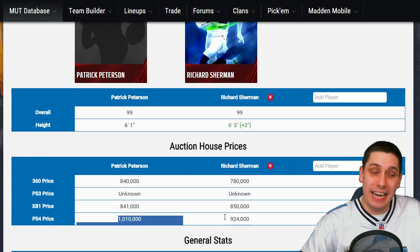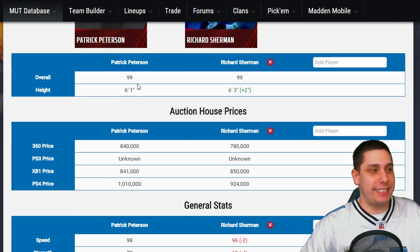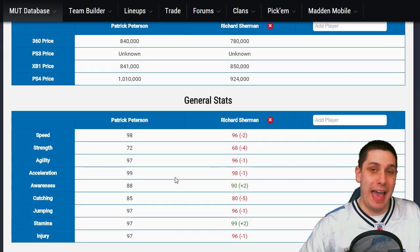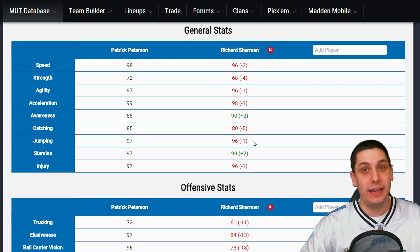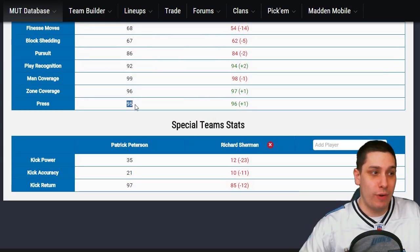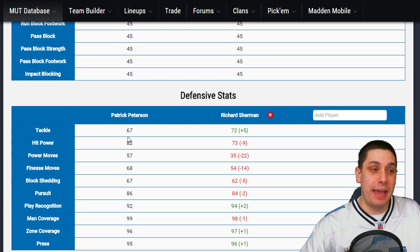Right now Patrick Peterson is going for about 860,000 on PlayStation 4, which is actually a little cheaper than Richard Sherman. Richard Sherman is 6-foot-3 versus Patrick Peterson at 6-foot-1, something to keep in mind. Richard Sherman does have slightly lower jumping at 96 versus Peterson's 97. Awareness: Sherman is a little higher at 90 versus 88. But Patrick Peterson has 98 speed and 99 acceleration — two speed faster, one acceleration faster than Sherman. Peterson also has substantially higher strength at 72 versus 68, and a 95 press versus Sherman's 96 press.